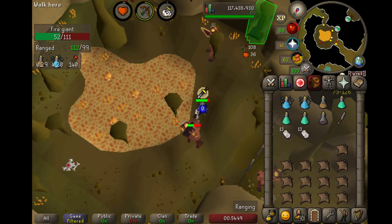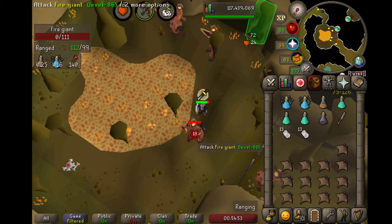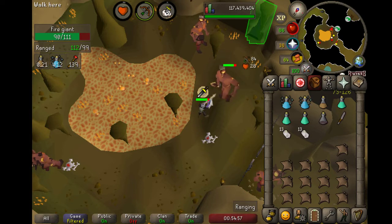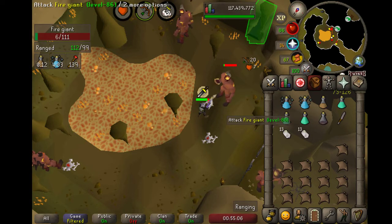I usually stand in this spot because there are a lot of fire giants all around, so I stand here and just shoot them. It's really fast because of the 50% more damage. If I use Rigor as well I can hit 45, 46. Without Rigor, around 37, which is pretty good damage, and it's good experience for slayer and range, and it's fast.